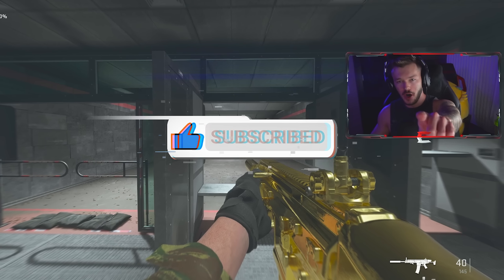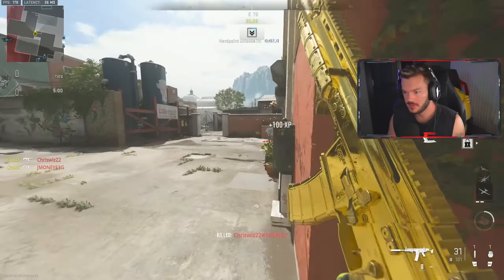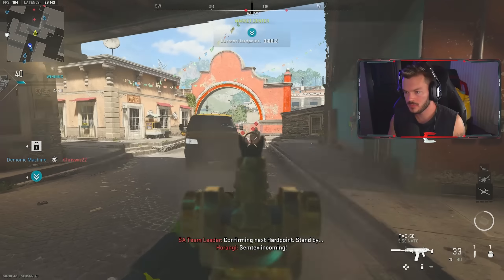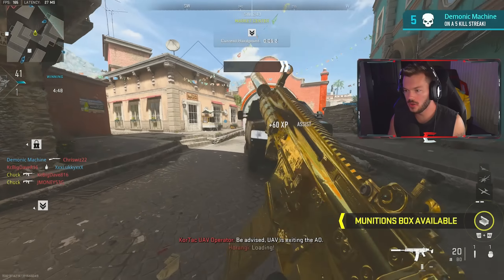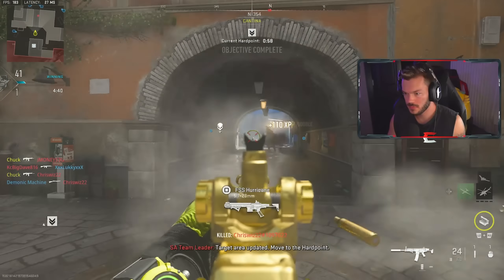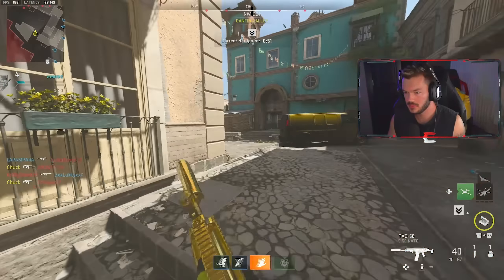With that being said, here's the MGB tac nuke gameplay — don't go anywhere. Alright, here we go, initial rush route. Only one person rushed over here — normally more people do. There's an AFK. My teammate took my three-piece — that's tragic. I love having an agile setup on an AR; it makes your life so much more fun and so much easier. Overwatch helo about to come in.